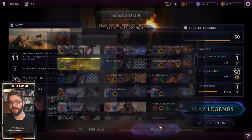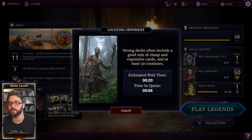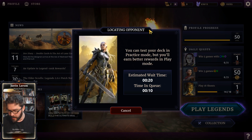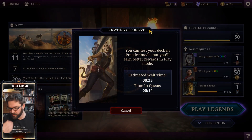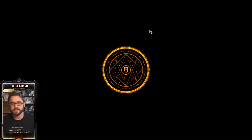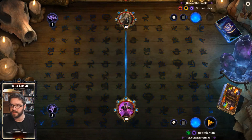Howdy folks, Justin here. Today we're hopping on the ladder with the Rampzilla Scout deck — that's a fun one where you get to play a lot of big dumb creatures and ramp on your way there. Even though the curve is not as irresponsible as it could be, you get the opportunity to have draws where you beat really greedy decks because you just hit these huge creatures. So we're going to go for that.